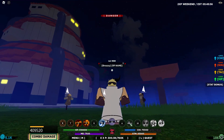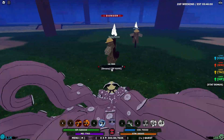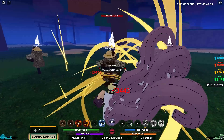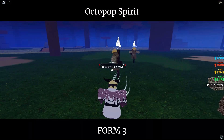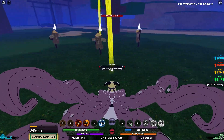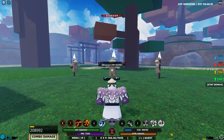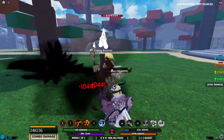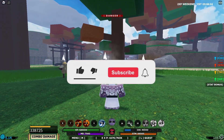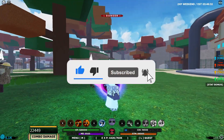Form three — you're fully corrupted by the eight tailed beast and the m1s become insane. The form two m1s are the same as form three but with more particles. The q-spec for form three is the same as the second bloodline move — pretty nice, stuns and pretty good. The e-spec — you grab someone and — oh my god — 300k damage!